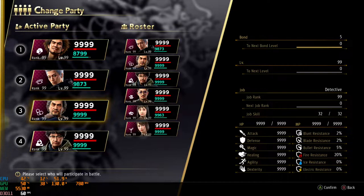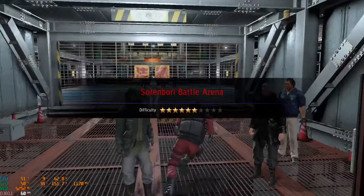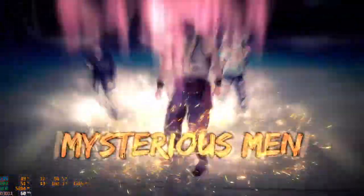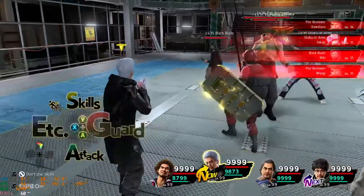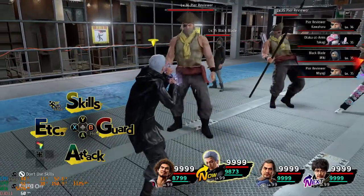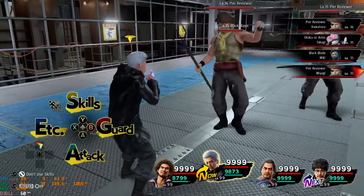Let's see what happens once I get into a fight. Can you guess the turn order? Spoiler: it's not what you think, because apparently classes have their own unique agility boost or whatever — Joongihan still goes past 9999 agility.